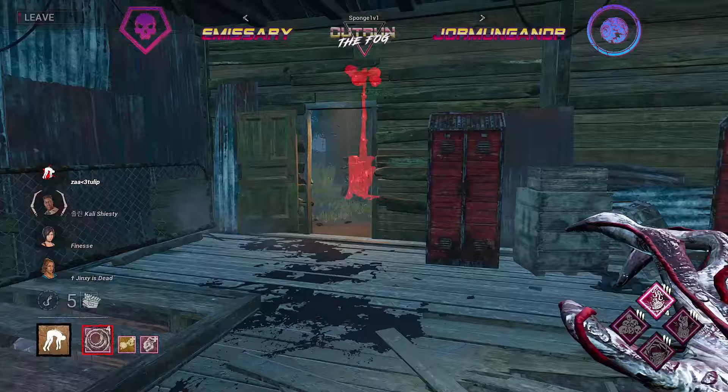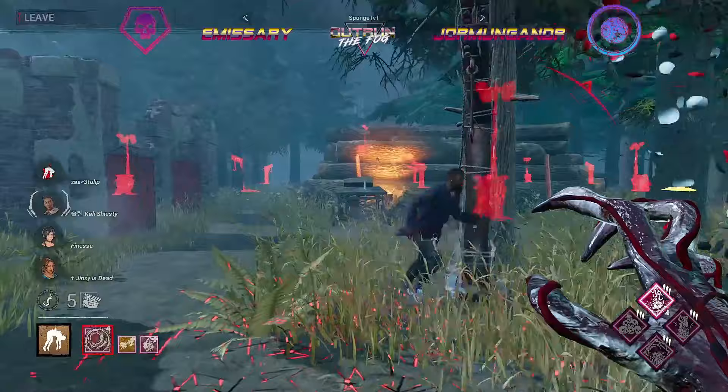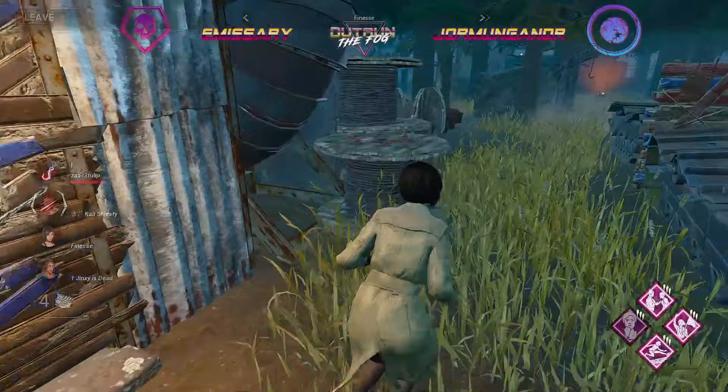I don't think anybody is even close to getting a pallet save, but as we were flicking through the survivors we did see two generators very close to completion. You see a body block coming in, probably just to try and stop the Pain Res from coming off before these gens get completed. An interesting decision nonetheless — the Pain Res comes through anyway, but that other generator was ready to get completed.